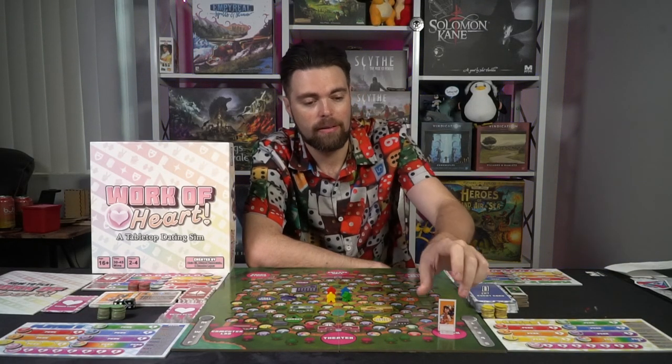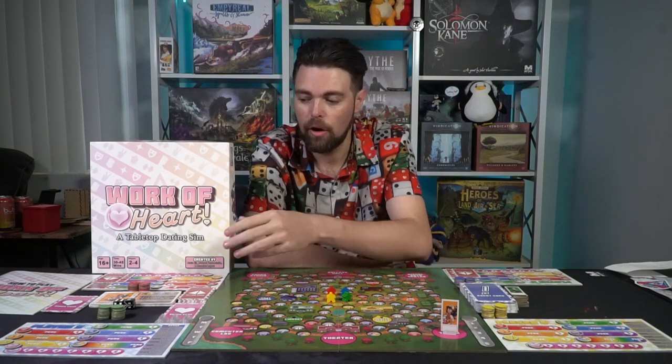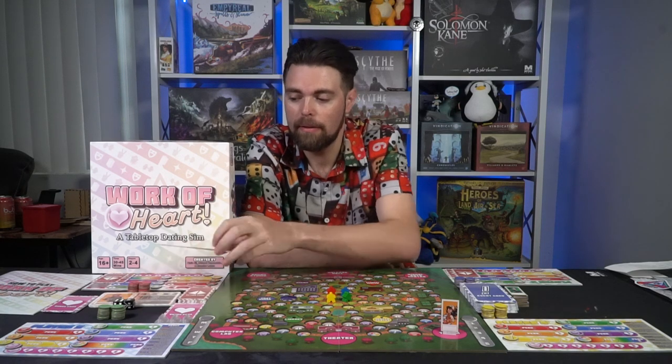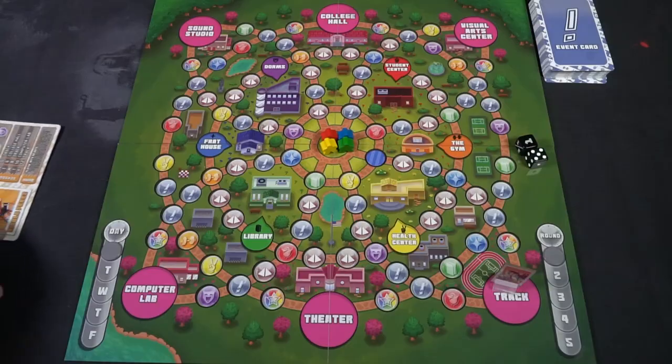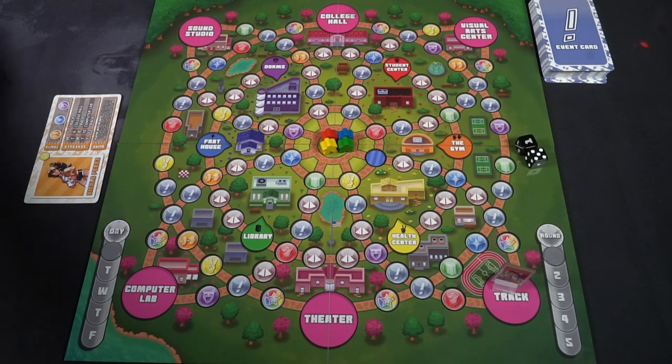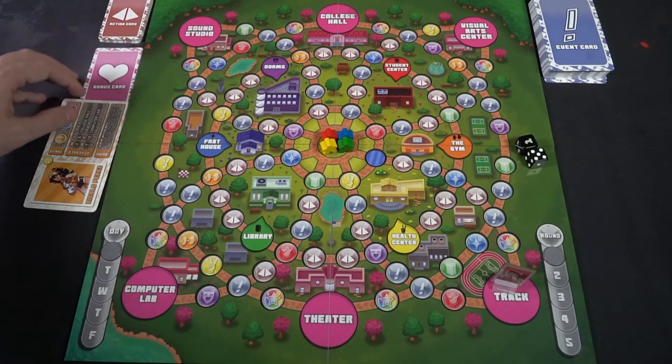Then choose a random character to play as your love interest. Today we're going to be trying to woo this sporty gal, starting on the track. Draw one of the cards and place it down — in this case it's Nicole Perez — and it'll tell you where she starts. On Monday she starts at the track, so place her on the big circle that says track. Then take the two markers for the day, which is Monday, and the round, which is round one. Your board is now set.